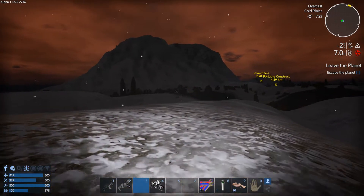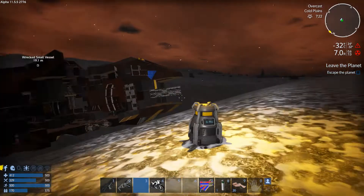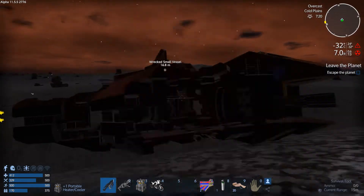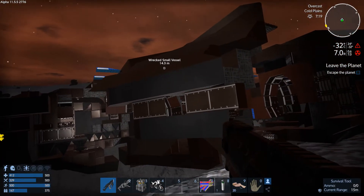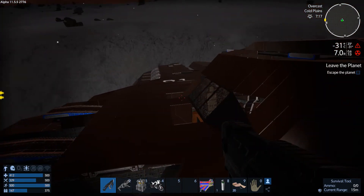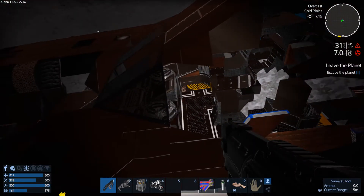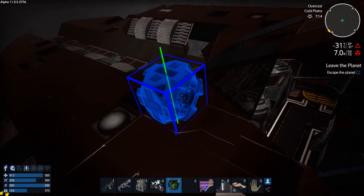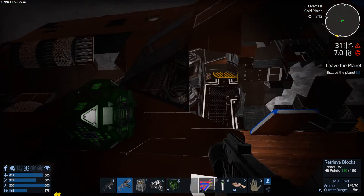I found one junk item. I collected quite a lot of bits and pieces, and I even found one pentoxide crystal somewhere over there, which was kind of cool. I followed the mountain and then noticed a wrecked small vessel, which is absolutely awesome and fantastic find because I could rebuild it. I already found a core that was right here on top.